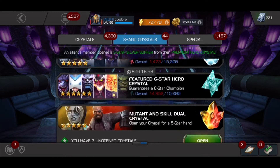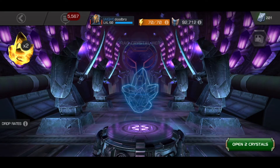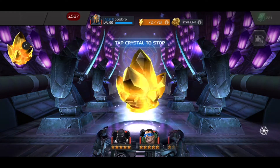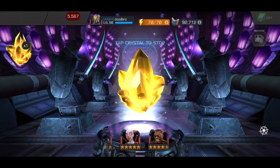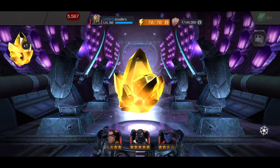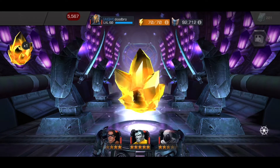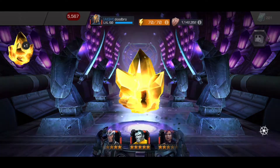We got a few more crystals though — I bought these two mutant skill dual crystals in hopes of getting Colossus. I'm also looking for Elsa, Hit-Monkey, Sigzen, Archangel, Namor as well, and I've got two five star mutant gems. This one's gonna be... Colossus — yes!